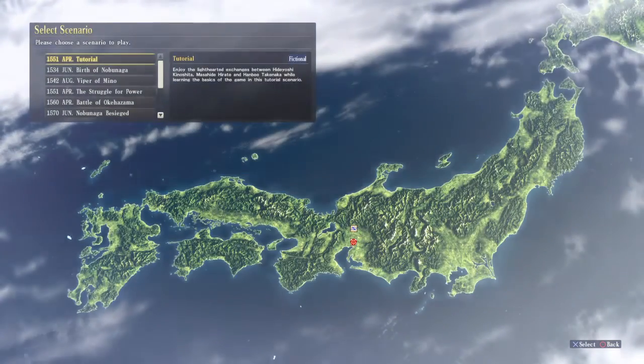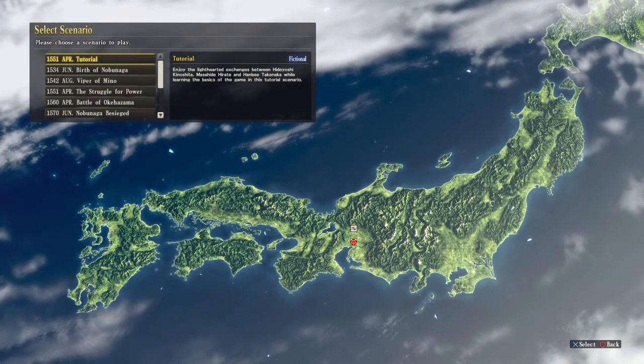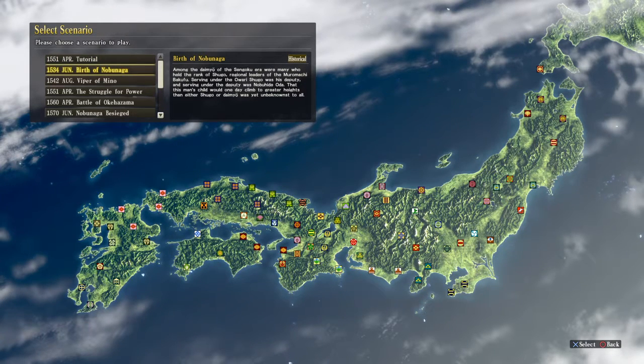That's the whole map of Japan. The first scenario is a tutorial which is actually very slow and clunky — I tried to go through it but I couldn't last five minutes. Let's get on with the game itself because I am the kind of person who has very little patience for instructions, so I usually jump in and learn as I play.